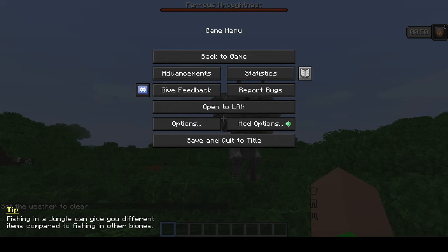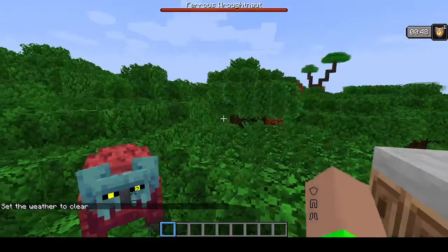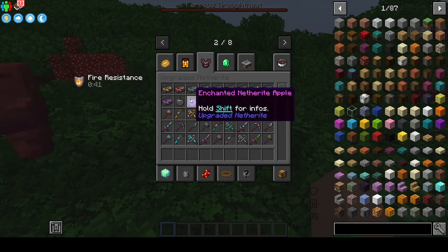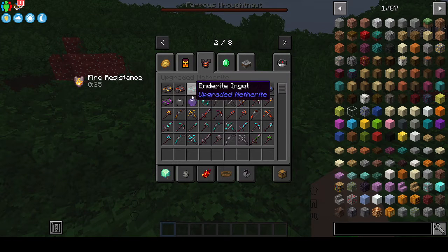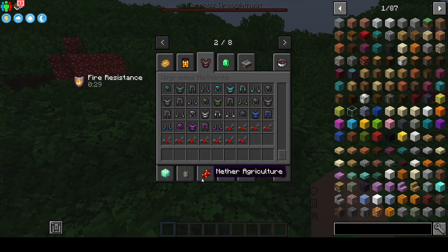I believe this mod pack is for version 1.16.5, but it adds in mobs from Caves and Cliffs. As you can see here, this mod pack has some pretty cool stuff. It has Upgraded Netherite — it adds in netherite apples, which I think are pretty cool, and then all different kinds of new upgraded netherite tools, equipment, and armor.